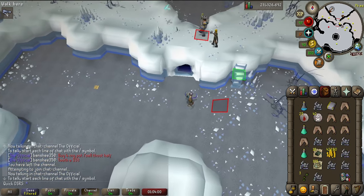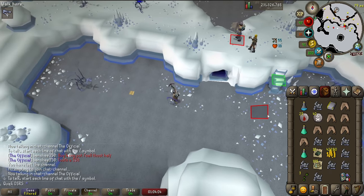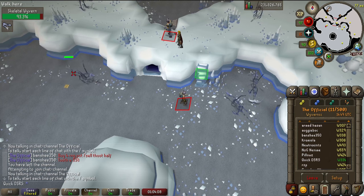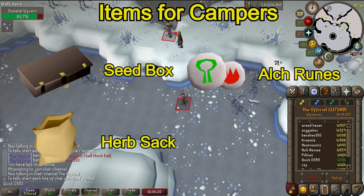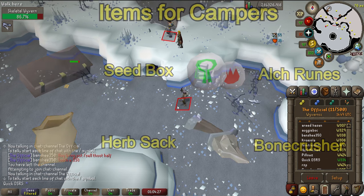You can safe spot every one of these wyverns — they are pretty big so they get stuck on pretty much every corner you can find. I like using the spot at the entrance and I usually mark a tile here to remember where I have to shoot from so that I'm outside of their attack range. If you're going to be staying here for a long time it's a good idea to bring a seed box to store the seeds, a herb sack to store the herbs, some alch runes to alch the alchables, and a bone crusher to automatically bury the bones so you can get the most out of your inventory space.